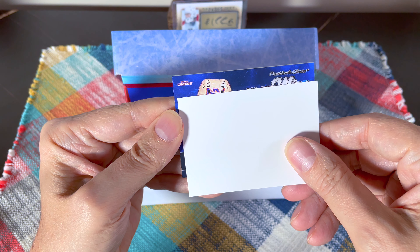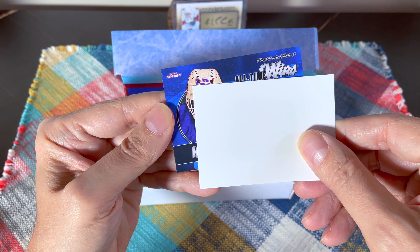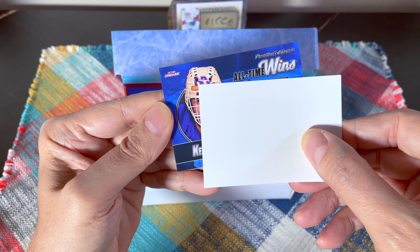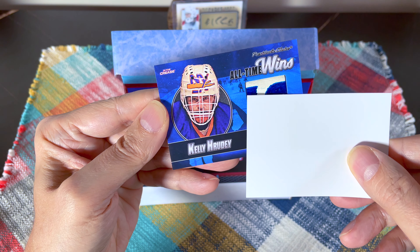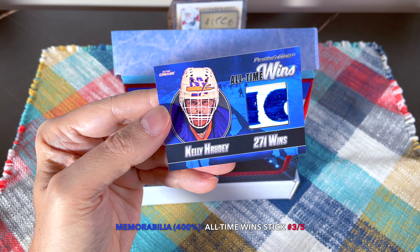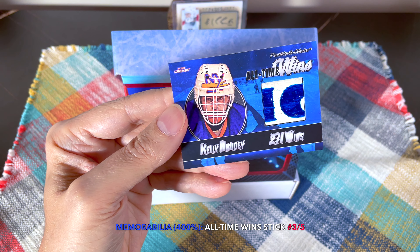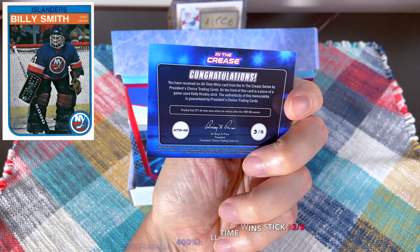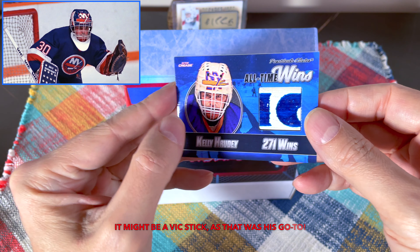What do we have here - oh my, is that a... it's an old-school helmet. Kelly Rudy! No wait - all-time wins - you know what, it is Rudy. Look at that, wow, that is very cool - a Kelly Rudy card. Of all the things to hit today, this was not on my radar. I was thinking Billy Smith for a second but of course it has to be Kelly Rudy - I recognize that helmet. He did go to the mask afterwards. That's a three of five - it's a Co-Ho - just an awesome piece of stick.